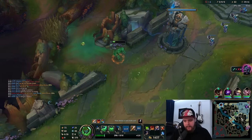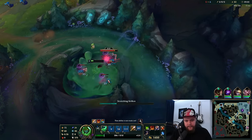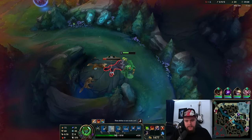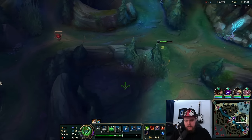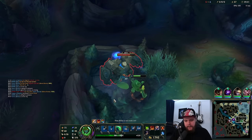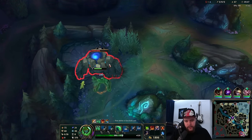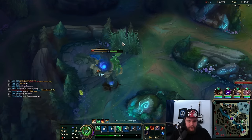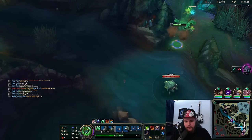I'm so dead — why is Lee Sin there? I can't fight him there sadly. I guess it's a smart choice but it doesn't make a whole lot of sense from a general perspective. If I had done red before raptors, that would have been an unbelievable flip that cost him everything — I don't know why he'd make that choice unless he had complete vision of me doing raptors first. That's the only situation where that play is viable.